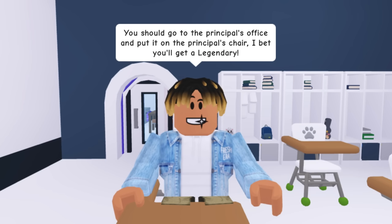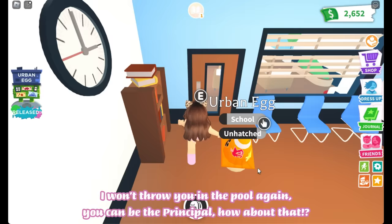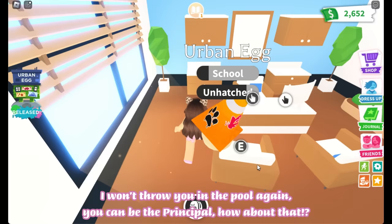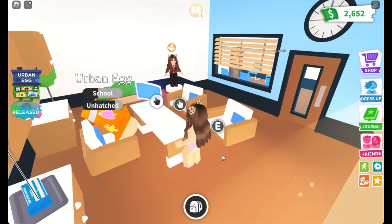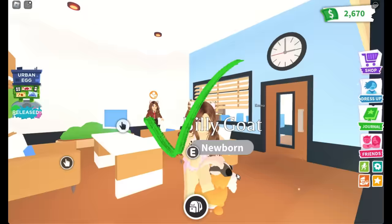Next suggestion: go to the principal's office and put the egg on the principal's chair — supposedly you'll get a legendary. Okay, here we are. I won't throw you in the pool again — you can be the principal, how about that? The egg replies: 'Oh my god, thank you human!' And it works — yay, I can't believe it!